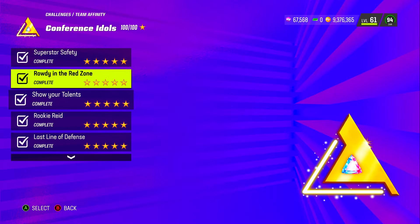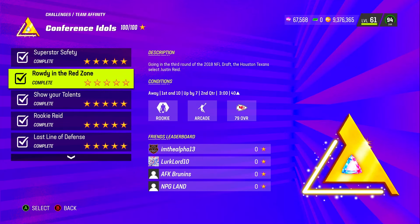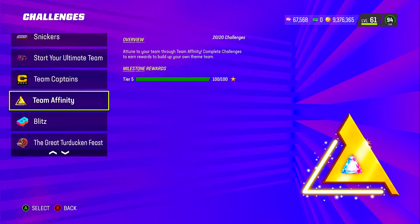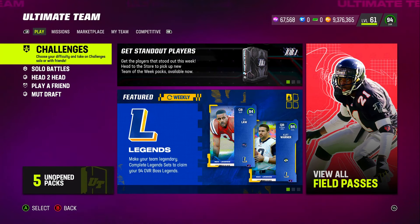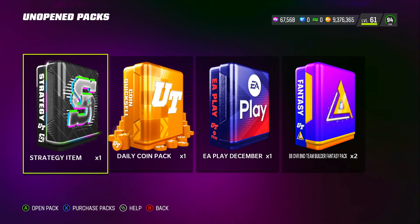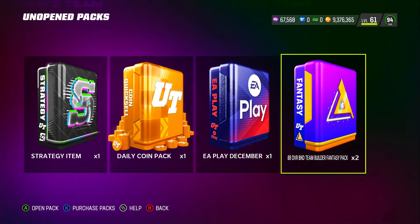These challenges include things like 'don't allow a touchdown in the second quarter.' You're going to do about eight to ten of those where you complete a quarter and meet objectives within it. But after that, it's all quick objectives — score one touchdown, gain 80 yards, stuff like that. After the first eight games it goes a lot faster, so don't think you'll be grinding all day.